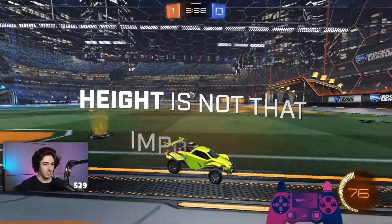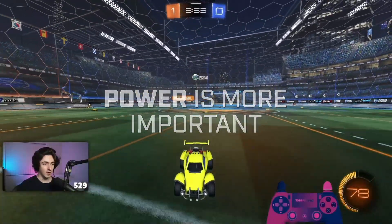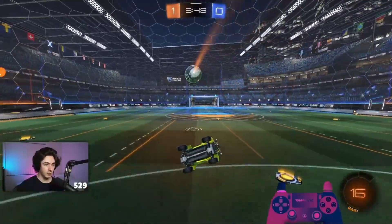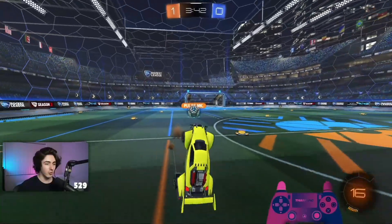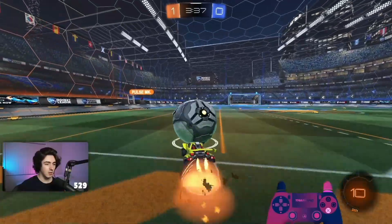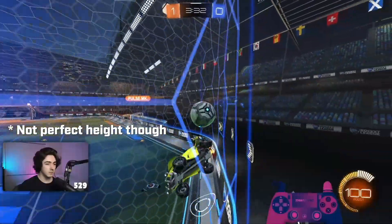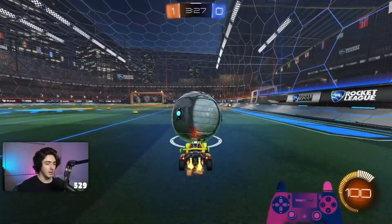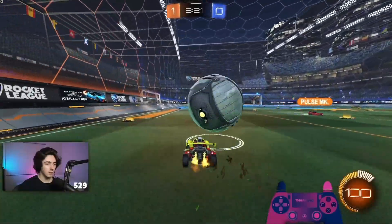It's not always that important that you get it really high. Most of the time it's just really important that you get a lot of power on it. Power is more important than height because whenever the pass is fast enough I can do whatever with it. So am I hitting it closer to the wall or closer to the center? The ball should be not directional at me, not backboard, but where I'm flying — so I need to get off the wall to touch the ball but you don't put it behind me.